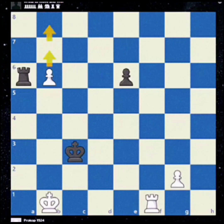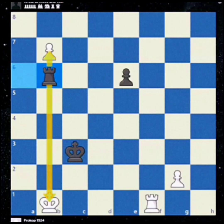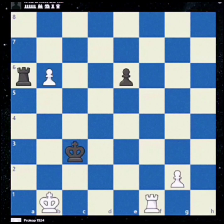Imagine you are playing white in this position. You have an extra pawn but it's about to get taken. What would you do here? If you said push pawn to b7, unfortunately it doesn't work because rook b6 check and we lose our precious passed pawn. There is only one move for white to win in this position — can you see it?